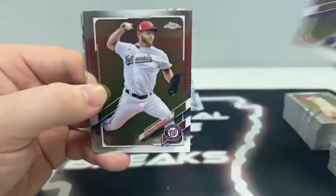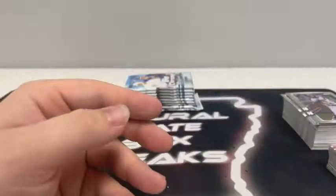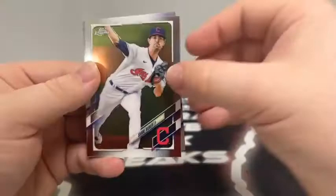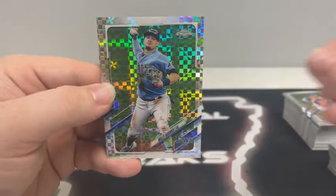Pack number one of the Mega: Jose Altuve, Steven Strasburg, Manny Machado, an international of Vladimir Guerrero Jr., and our first Prism Refractor — Reese Hoskins for Philadelphia. We saw some nice rookies out of the X-Fractor packs. Pack two: Shane Bieber for Cleveland, Sam Huff rookie card for Texas, Wilson Ramos, a Refractor of Sherten Apostel, and our X-Fractor is Willie Adams for the Tampa Bay Rays.